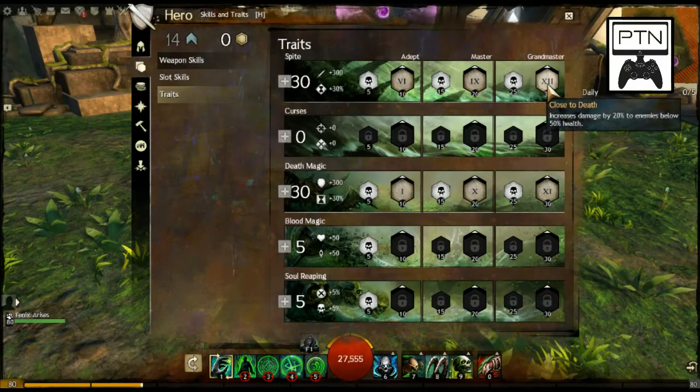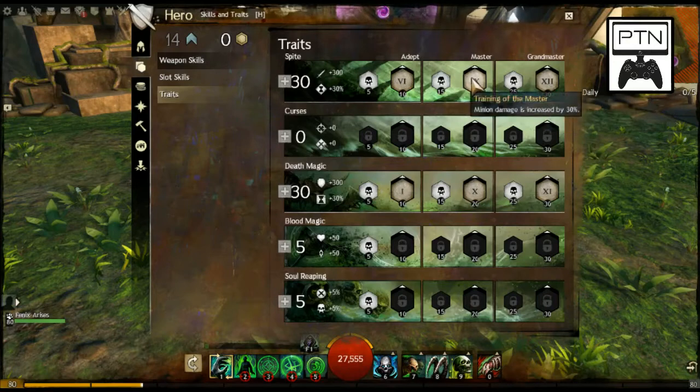Going through the Spite power line — way up at the top, when enemies are below 50% health, which they'll be for a while especially against a boss, you get an additional 20% damage. Moving further down, minion damage is increased by 30%, and my bar's got a whole bunch of minions, so we'll add some value there. Way at the bottom, Life Blast grants Might for 15 seconds.